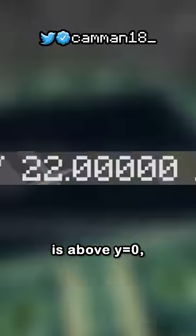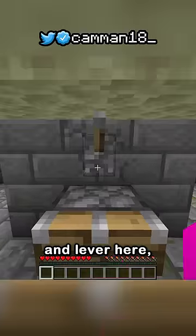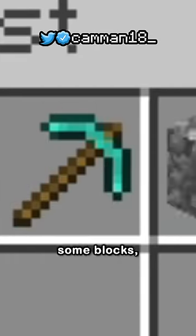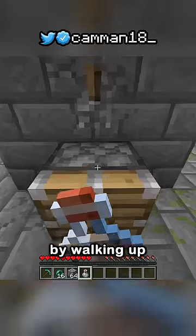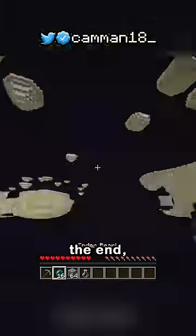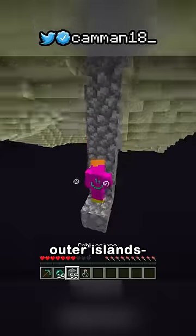If your end portal is above y equals zero, break the lava beneath it and place a piston and lever here. Then get ender pearls, a pickaxe, some blocks, and a potion of slow falling — and maybe set your spawn. By walking up to the piston and flicking the lever, you teleport to the end at the same coordinates as the overworld, meaning the outer islands.